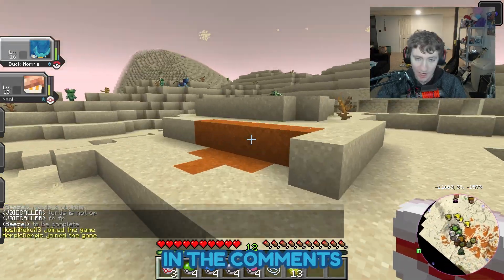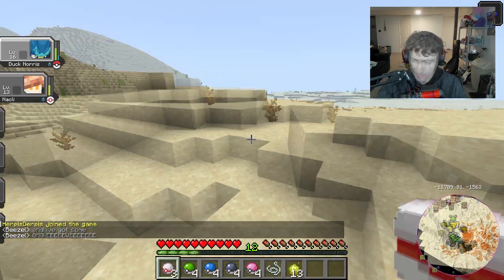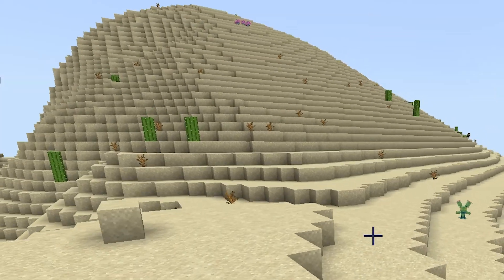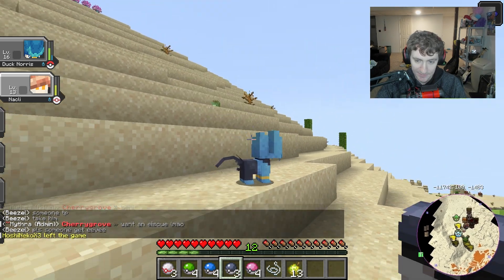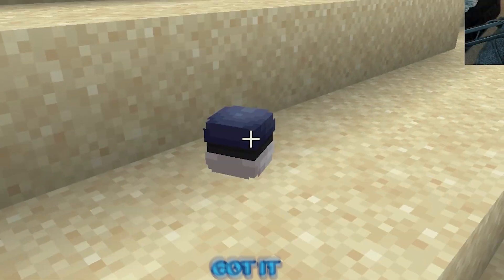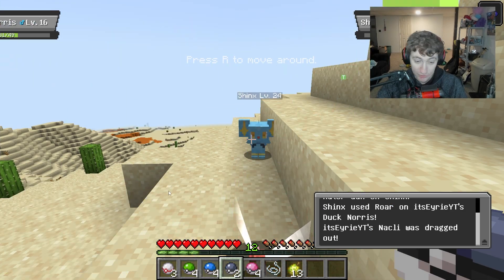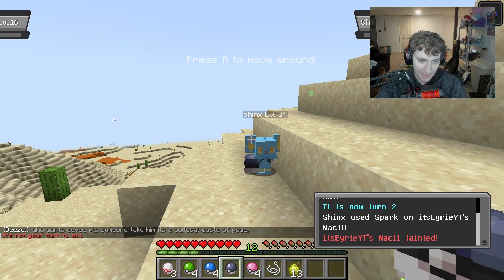Let me know in the comments what I should name the Nacli — I'll let everybody in the comments choose the names of my Pokémon. Now that we're in a desert, I think we should be able to find the next member of our team — there it is! This thing's a little bit higher level, so I'm just gonna yolo throw a Slate Ball at it. One, two, three — it broke out! Looks like we're gonna battle it. Water gun doesn't do a lot — we'll use Mud Shot, that should do quite a bit.